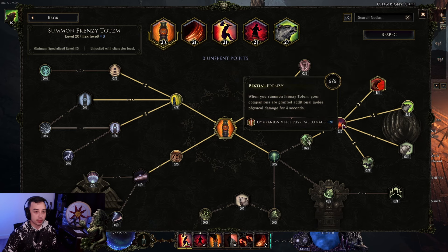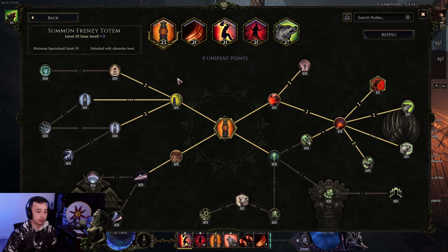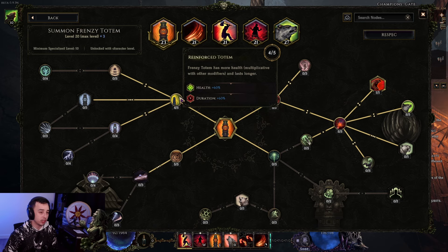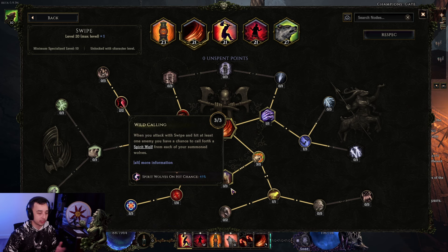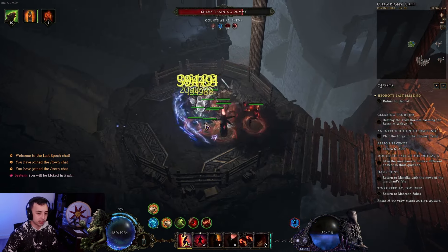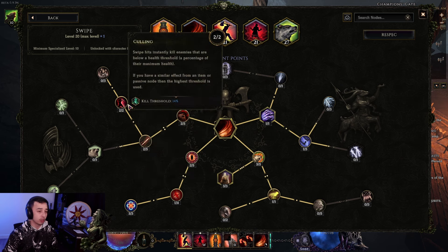For Frenzy Totem, go with crit and flat damage. The rest of the points go into Health and Ward generation, but could be used elsewhere. As long as you have a Frenzy Totem up, you get all the buffs. The most important thing in Swipe is Wild Calling for the Spirit Wolves — as mentioned, it scales your squirrels' damage with your own attack speed. Important here is Duality of Nature for mana gain. You gain mana when you Swipe because it consumes quite a bit of mana, and you want the Kill Threshold node.